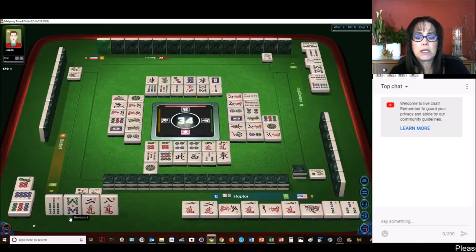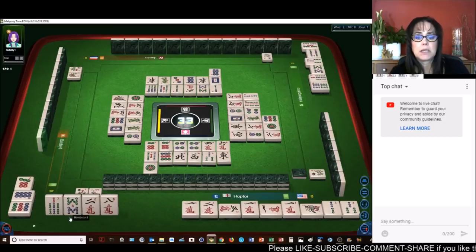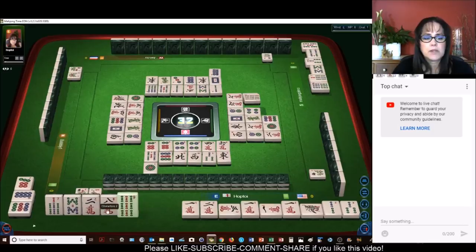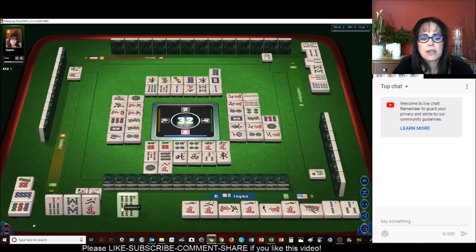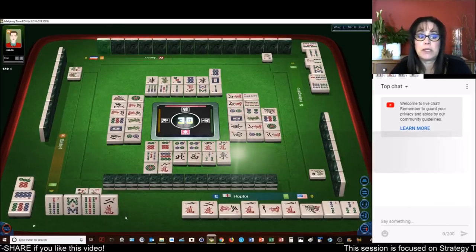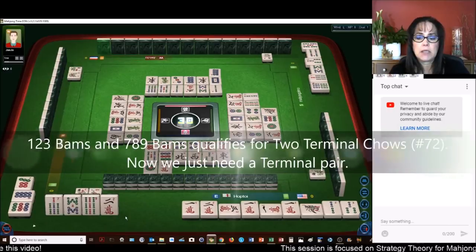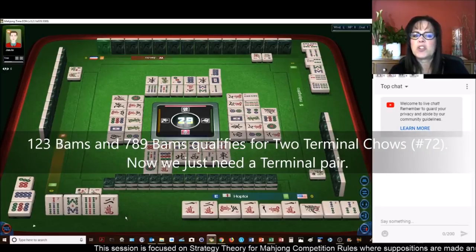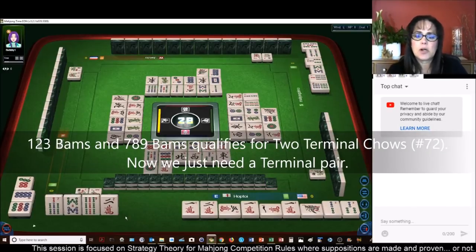We need — maybe eight dots, another one, a one bam. There's a nine bam. Let's get rid of the eight crack. We've got the terminal chow now. So at this point we need a terminal — we need a one or a nine. Nine, one crack — all the one cracks are out. The ones are all out.